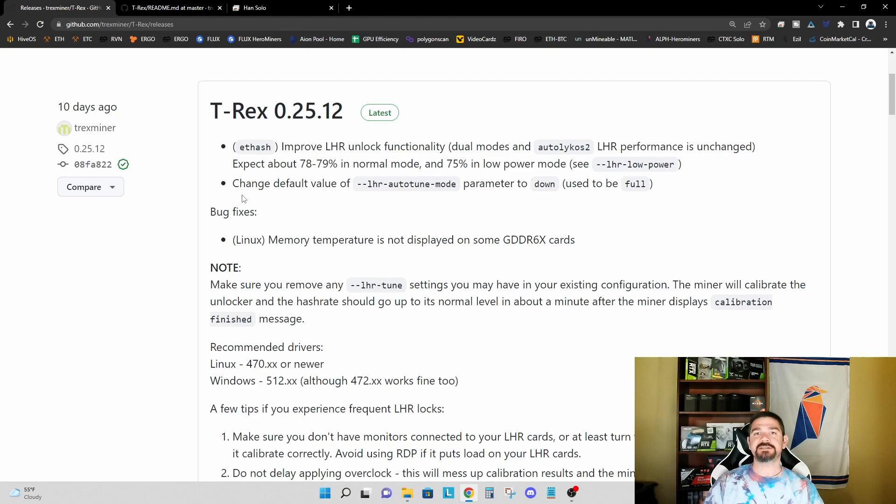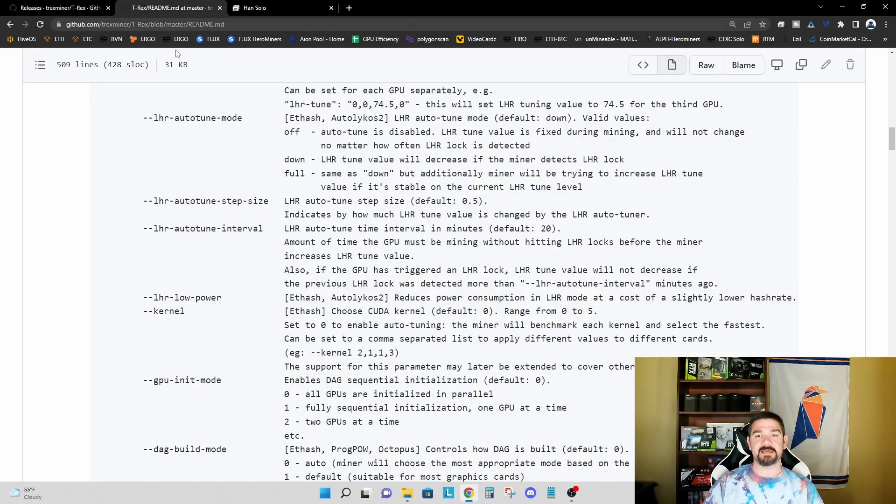What I want to talk about today is one additional thing that you may be able to do to unlock even more than 79 percent on the LHR graphics cards. I want to highlight this bullet point right here: in this latest release they've changed the default value of LHR autotune mode from 'full' to 'down'. Let's hop over into the command list and take a look at what this LHR autotune mode command does.